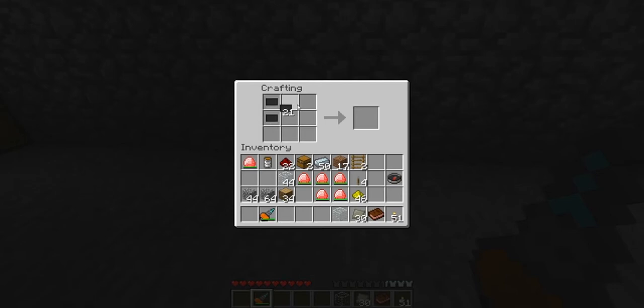Very easy recipe to make. Take some carbon plate like that, take your energy crystal, and take a piece of glass — and there we have a nano suit helmet. Since we have a fully charged crystal, it comes fully charged, so that's a good plus.